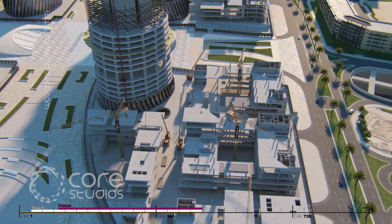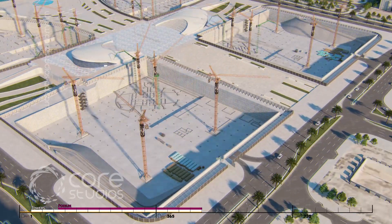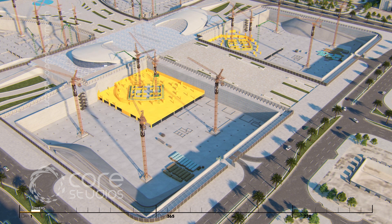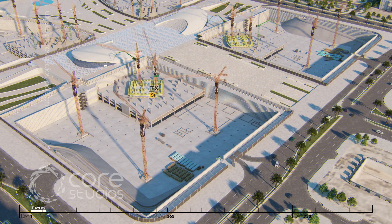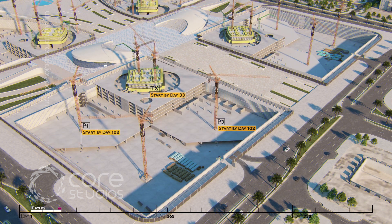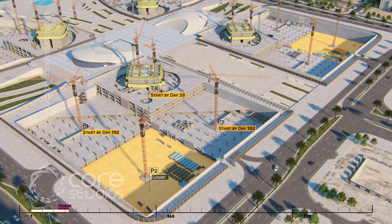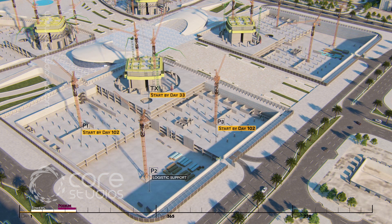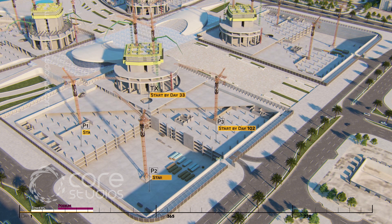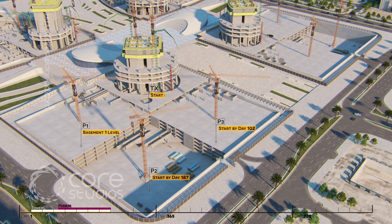By utilizing the same construction methodology, landside plots will also start simultaneously with seaside plots, where the 50-story tower will start on day 33 and zones 1 and 3 will start by day 102. Podium 2 area will be used for logistic support and will start by day 187 when zone 1 reaches basement 1 slab level.